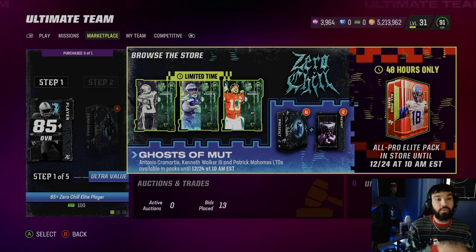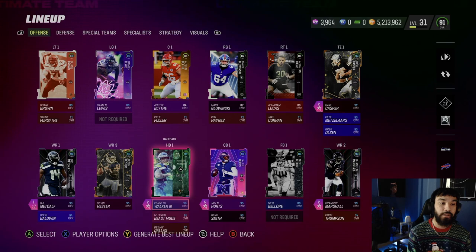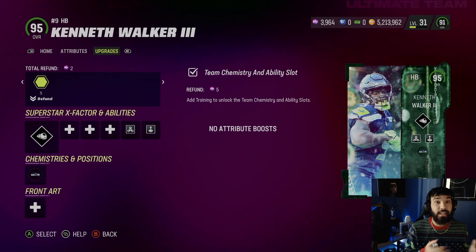We got Antonio Cromartie, the goat Ken Walker — which we're gonna be doing gameplay on — and Patrick Mahomes is limited in the store right now. So of course we picked up Ken Walker. Let's go look at the stats. This card is well-deserved. He's been on a little slump right now but so are the Seahawks in general, and throughout the year this guy has been balling.